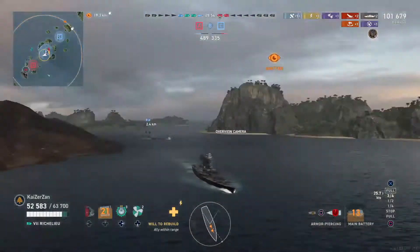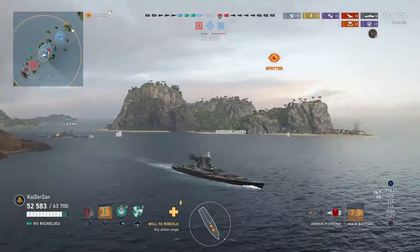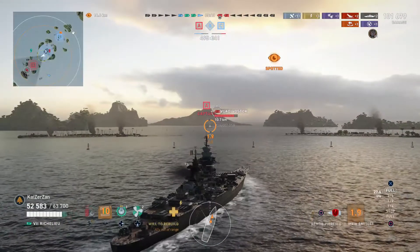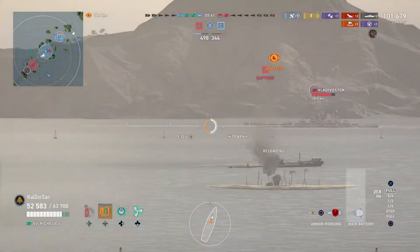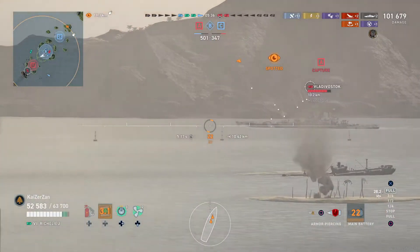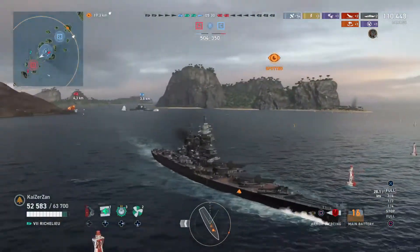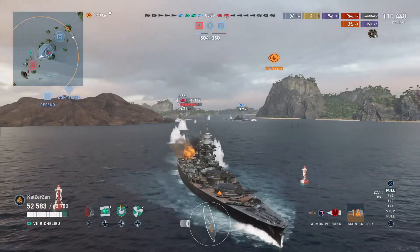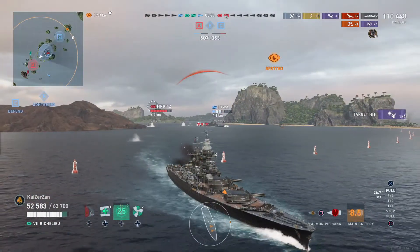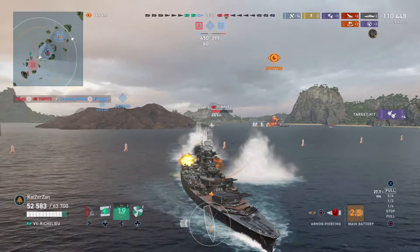Now comes the part where I told you that the secondaries might come in handy — as you can probably assume, we're going to be working our secondaries towards the Turpitz. Now that the destroyer's dead, we don't have to worry about the torpedo threat from the front side of our ship anymore — the only torpedo threat left is the Turpitz. Here I need to keep a nice angle towards the Turpitz as our secondaries start to open fire, and we use the secondary booster consumable to boost our secondaries to open fire on the Turpitz there.